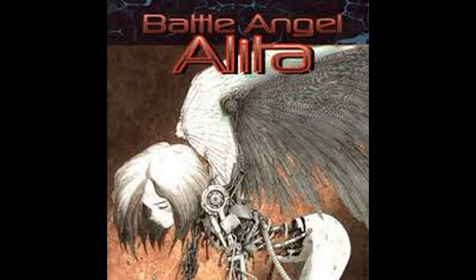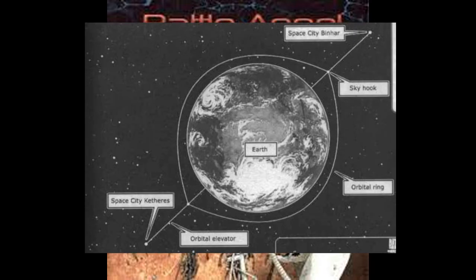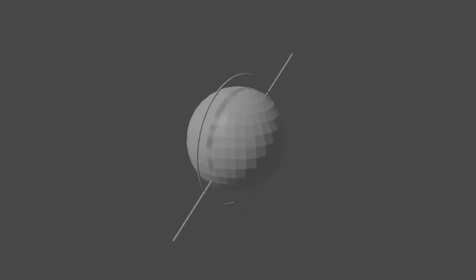Thus, neither the manga nor the movie actually puts Salem where it should be. If we consider the original manga canon, originally there was only Salem with its orbital neighbor Geru as a counterweight, and this setup clearly could not maintain its orbit. But in the current manga canon, there are actually two elevators connected by an orbital ring. This is a complete structure with its center of mass being one and the same as the center of mass of Earth, and this becomes interesting.